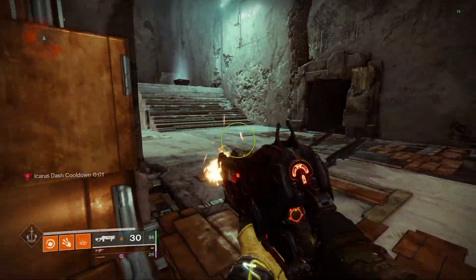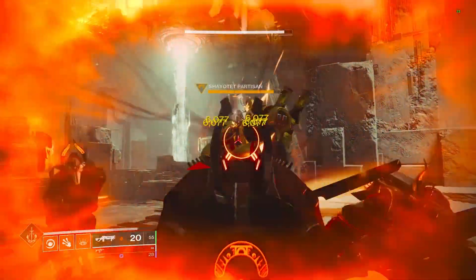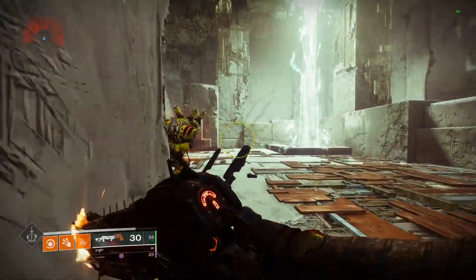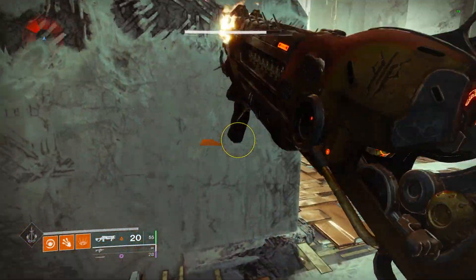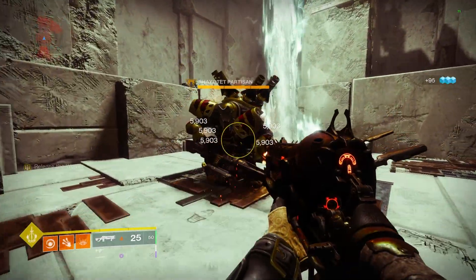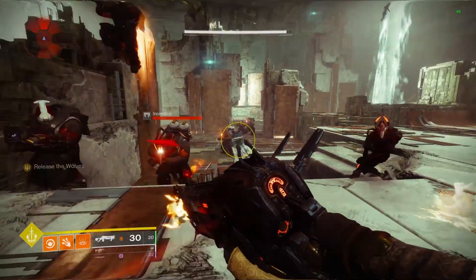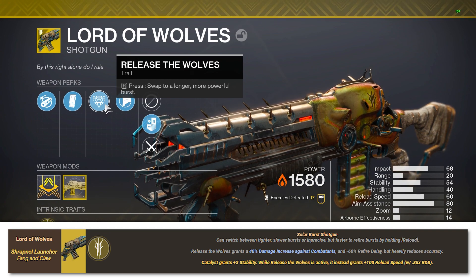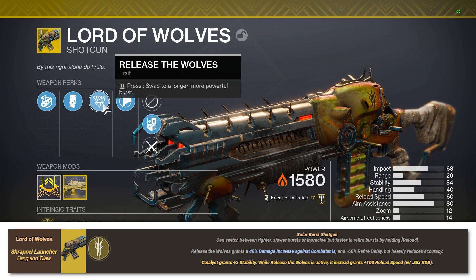Looking at the damage numbers we hit on Carl, the base weapon is going to hit for 4,217 in the body and 6,077 in the head. All other shotgun crit multipliers, as far as I'm aware, are a 10% or 1.1x multiplier, so this comes to a whopping 44%, which is definitely super strong. Testing with the exotic perk active, our body shot value jumps up to 5,903 and the headshot up to 8,508 — both of which are exactly 40% higher than using the weapon without the perk active. Release the Wolves also gives us max reload speed, and this is also where that 60% reduction in delay between bursts comes into play, so this weapon actually feels like it's full auto whenever you're using it.